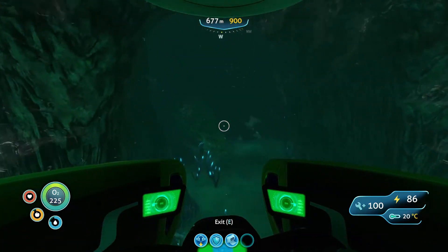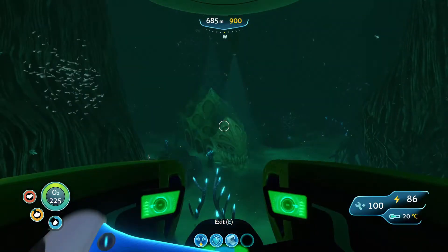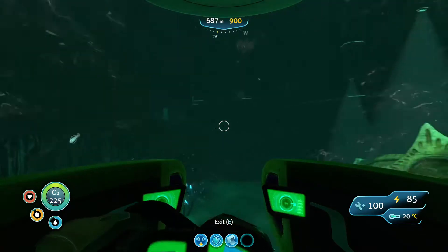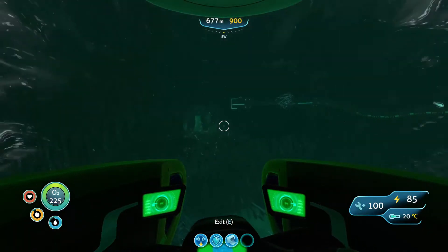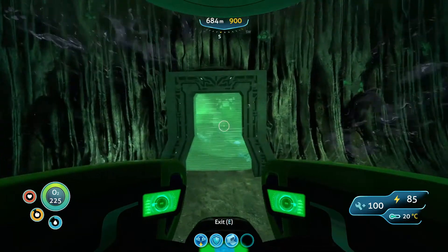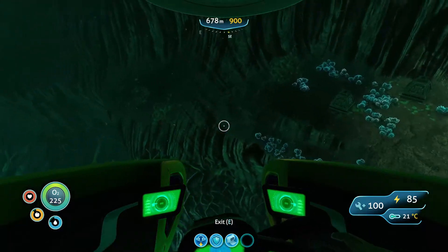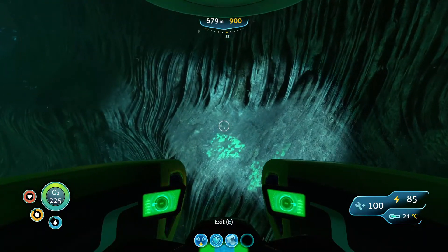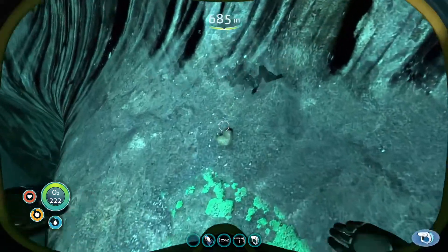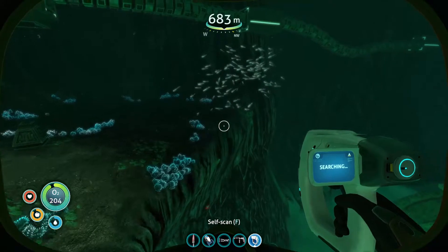But this area is the Lost River. If I had a beacon on me I'd mark it down, but it's just connected to the blood kelp zone anyway. If I remember correctly there is an area right here that's full of ion cubes, right before the - I won't spoil it for you. There's also nickel down here, the resource we'll need for many later things. We can find nickel down here.